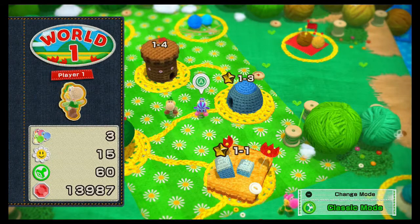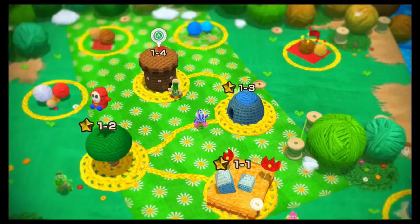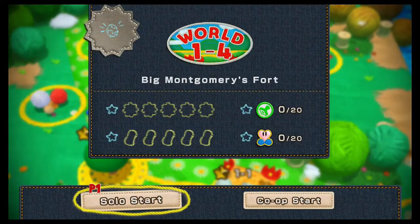Hey guys, welcome back to my blind LP of Yoshi's Woolly World. World 1, level 4. Here we go. It is called Big Montgomery's Fort. Montgomery sounds like a very familiar name. Maybe it's Monty Mole? I'm not too sure.